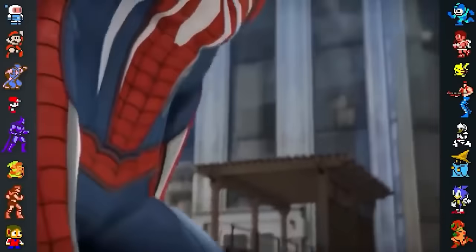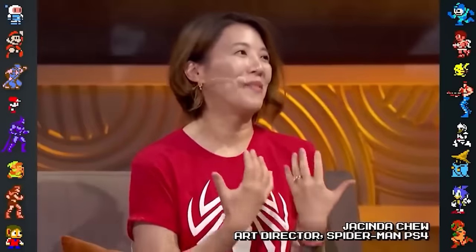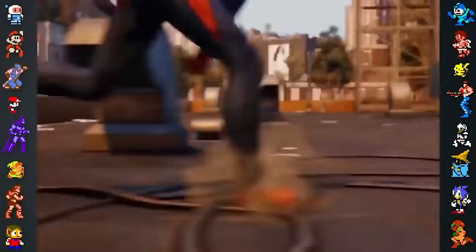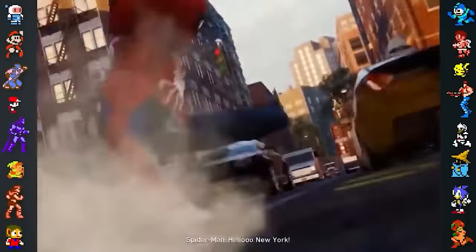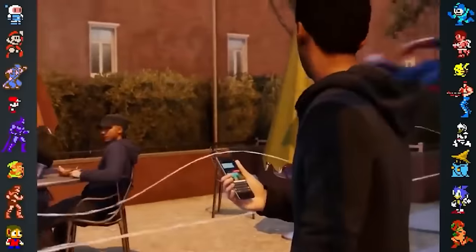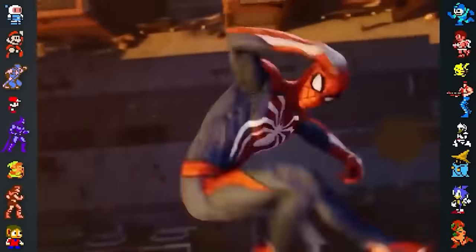Insomniac's art team spent a great deal of effort rationalizing the design of their original Spidey suit. Art director Jacinda Chu revealed that the blue areas of the suit are supposed to give Spider-Man the most flexibility, featuring paneling similar to modern athletic sports gear. Meanwhile, the red areas are made of a thicker material for more reinforcement, and are a place where Spider-Man is most likely to get hit or scrape against buildings. Finally, the white on his gauntlets, feet, and chest is actually a flexible carbon fiber, perfect for landing and blocking blows in a fight.